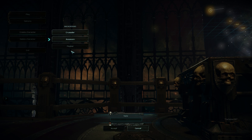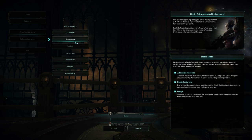Let's start with the assassin. Before becoming an inquisitor, you served the imperium as a death cult assassin — a specialist of deceit who expresses her worship through death. Death cults can be found on many imperial worlds, paying their tithe to the emperor with the culling of heretics, traitors, and other enemies of mankind. It's almost like a fast-attack rogue character. Inquisitors with a death cult background are deadly assassins, experts in hit-and-run tactics and exotic weapons, relying on acrobatic skills and speed, preferring lighter armor.